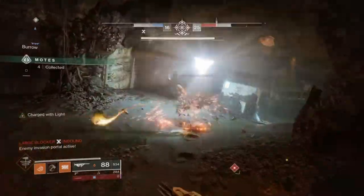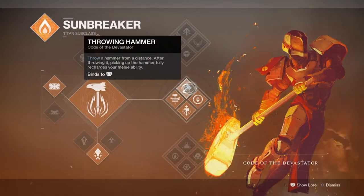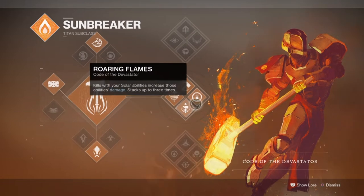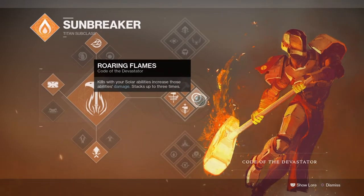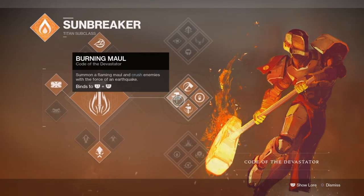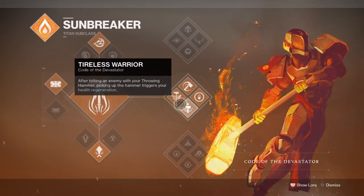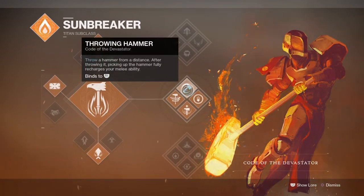For the subclass of today's choice, we will be going with Code of the Devastator to make use of the Throwing Hammer ability. Out of the 3 subclasses, this one offers the best in terms of always having an Empowered Melee available, thanks to how the Throwing Hammer works. As long as you pick up the Throwing Hammer after you throw it, you can always trigger the Severance Enclosure exotic perk, so your uptime with it will always be high.